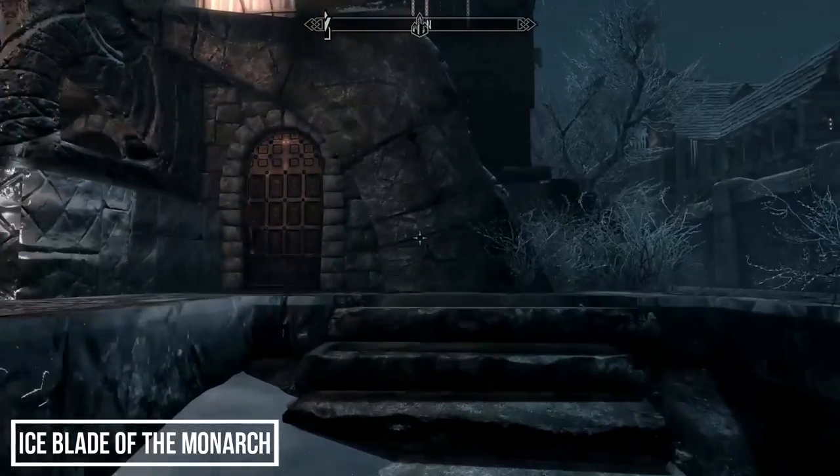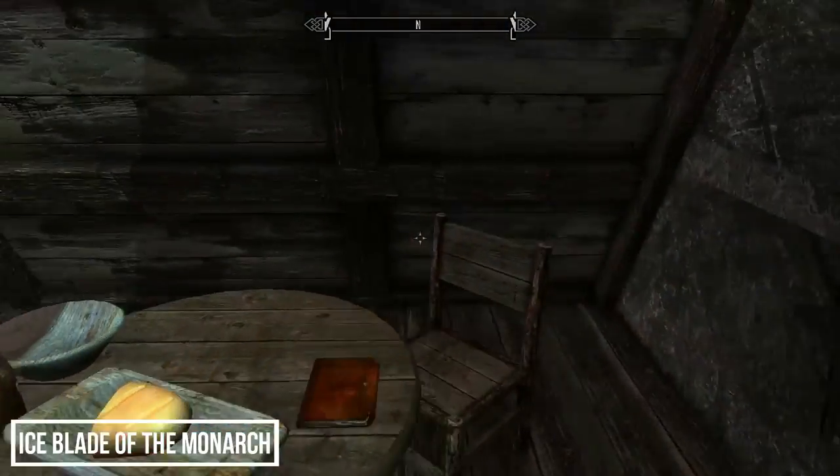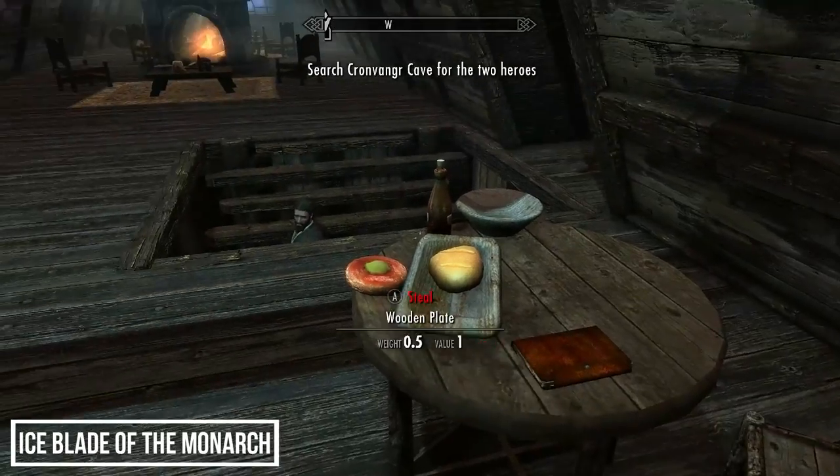For the next couple of new weapons, head to Candlehearth Hall in Windhelm. Upstairs on one of the small round tables will be a journal belonging to Adonato Liatelle. Read this to begin the quest 'Caught in a Web,' which takes us to Cronvangr Cave in search of two heroes.